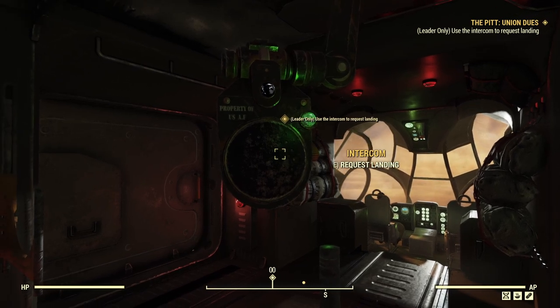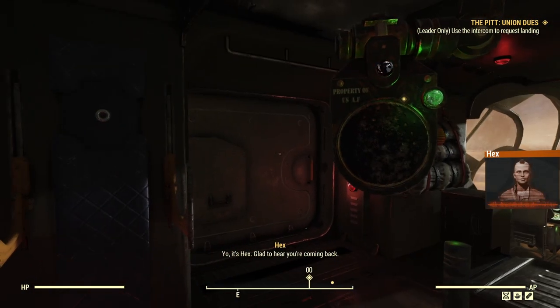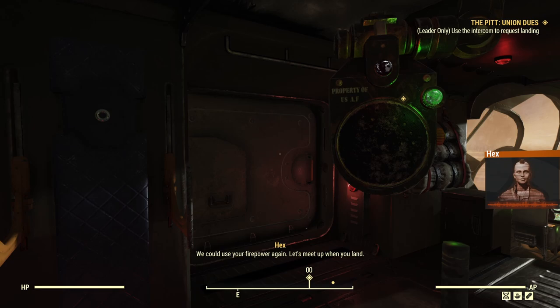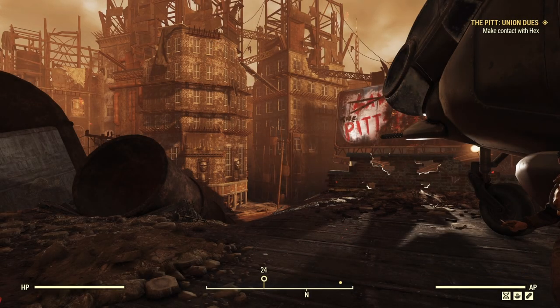Then we're ready to roll. Let's hit the intercom and request a landing. "Touching down. Yo, it's Hex. Glad to hear you're coming back. We could use your firepower again. Let's meet up when you land." This particular character has actually done expeditions before — I've switched onto my main as this character is tough enough to cope with the content.